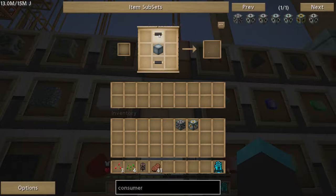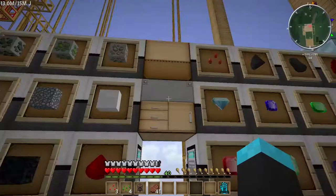Machine block. I know I need this MV transformer. And I wanted to do a medium voltage consumer, and I need four more gold.